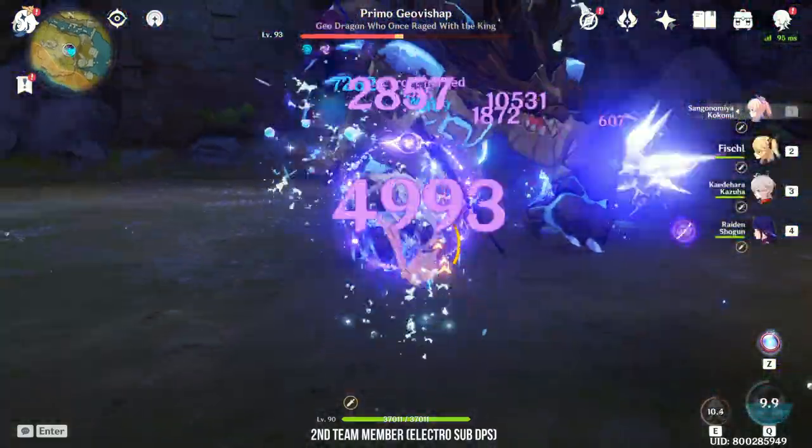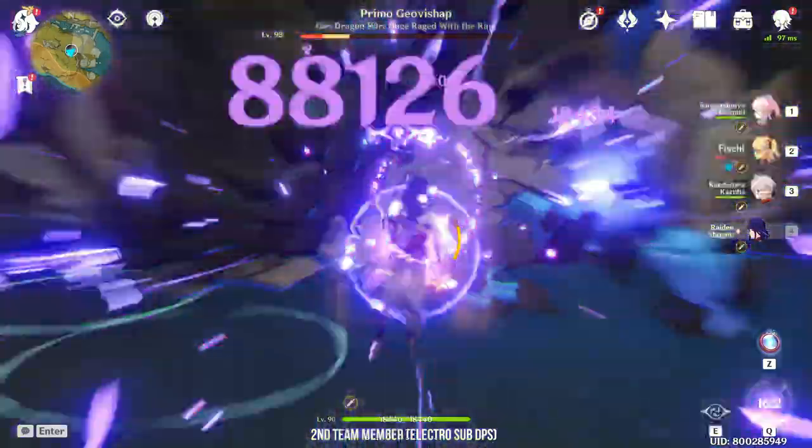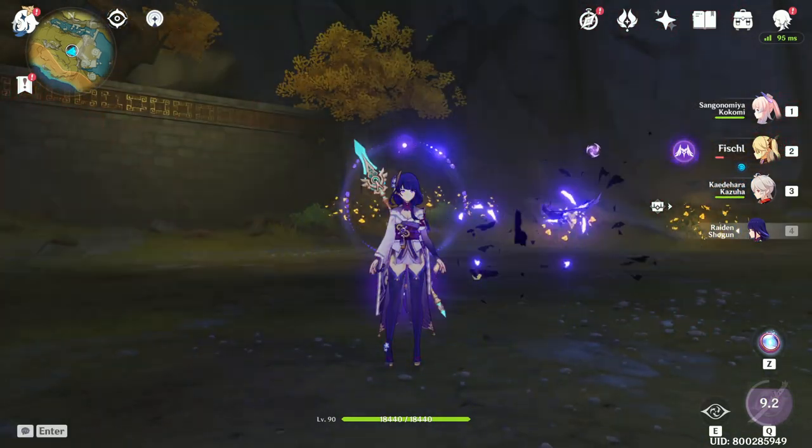Kokomi's Jellyfish provides off-field Hydro for Raiden. Raiden's Eye of Stormy Judgement provides off-field Electro for Kokomi. The best part about the Kokomi-Raiden team is that Raiden Shogun can regain Kokomi's Elemental Burst super quickly. Kokomi has a 70 energy cost, but this is no problem with the Electro Archon around. It is a win-win situation.